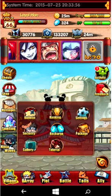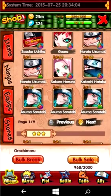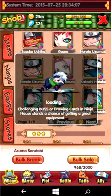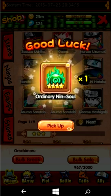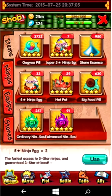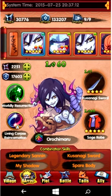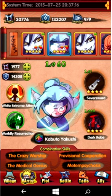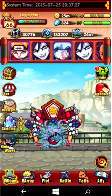There are these orbs you get when you break a ninja — I'll just break Asuma to show you. When you break a ninja instead of selling it, you get these nin souls. There are two different types: ordinary, which comes from four-star ninjas, and advanced, which comes from five-star ninjas. I have 257 ordinary nin souls and 91 advanced nin souls. You need 30 nin souls for each advancement, and there are three advancements you can get total. So with 90 nin souls, you can get your Kabuto or any four-star or five-star ninja to plus three.